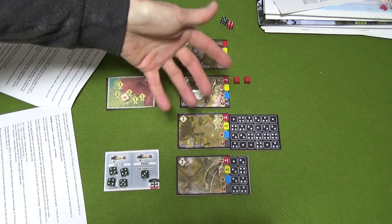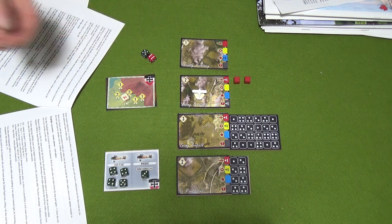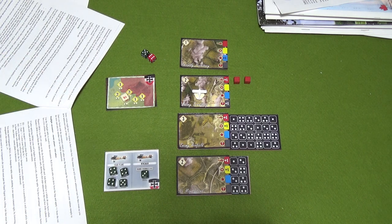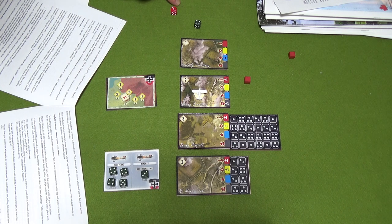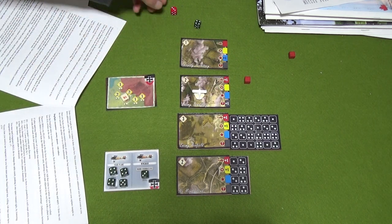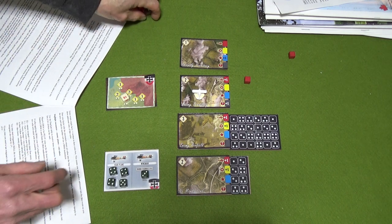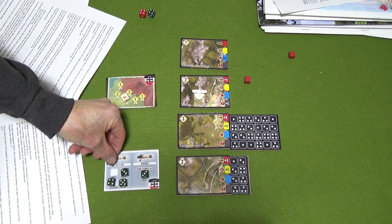Bad results can make you lose ammo and fuel even from just the combat itself. Rolling the next dogfight - six for the enemy, seven plus mine is ten. Plus three on the chart: enemy evade. One more engagement remaining. Four plus five is nine. Result is heavy damage again. I try for the five-or-six follow-up to destroy - I roll a four, so I don't get it. I still have to reduce my ammo and my fuel.